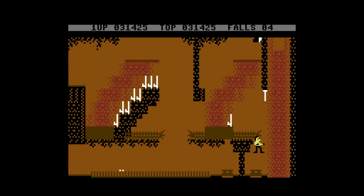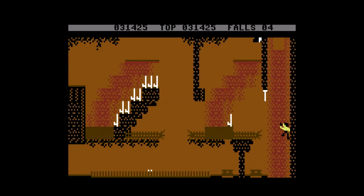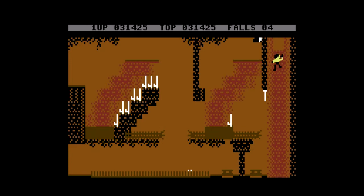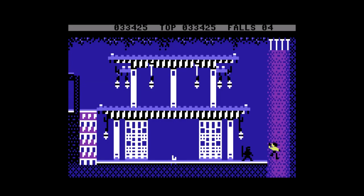Everything is extremely pixel-y. The Commodore 64, as has been demonstrated before, was capable of much snazzier graphics than this. This is very low-rent pixel art. Bruce Lee doesn't really look like anything — he looks like kind of a weird pixel blob. It's really not all that impressive.